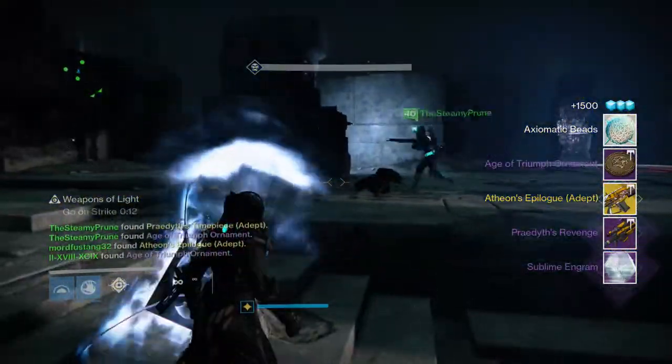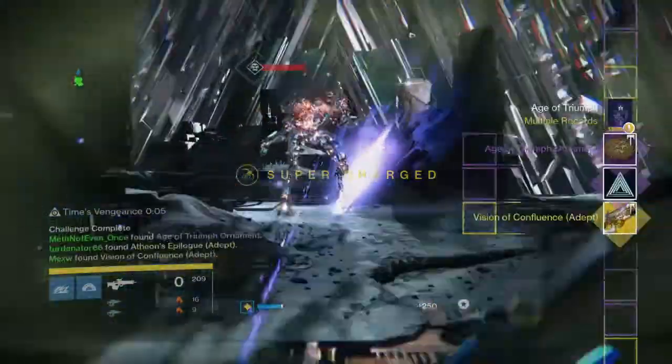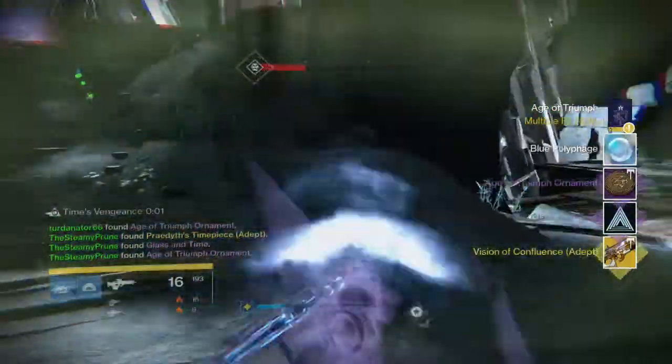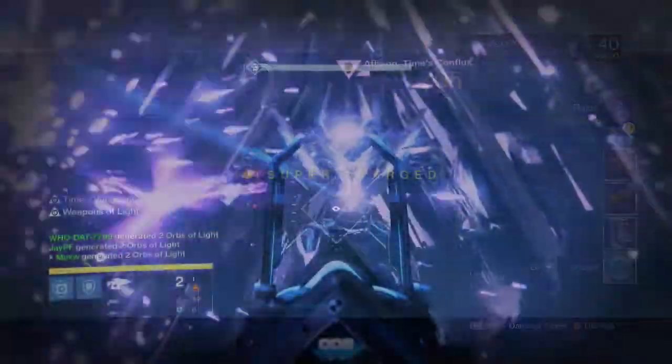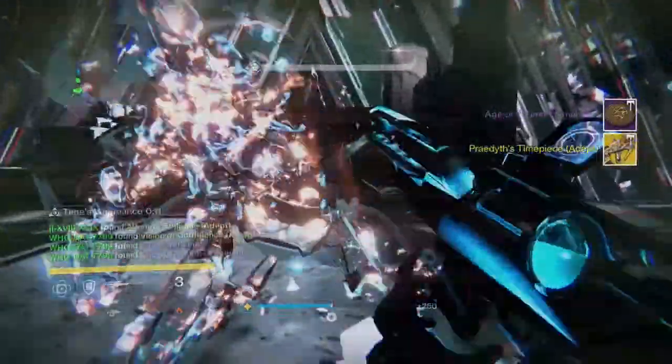For the Atheon challenge, basically once the portal was active, everyone but one person would go inside the portal, shoot the oracles until they killed one, and get out as fast as they could. The Relic Holder would be at the door cleansing, so people that ran out would be instantly cleansed. It worked pretty well — sometimes it took quite a while, other times we did it first or second try, it was crazy. So it wasn't that hard.